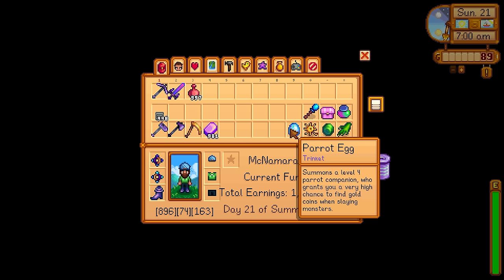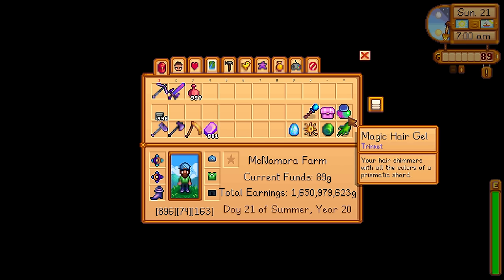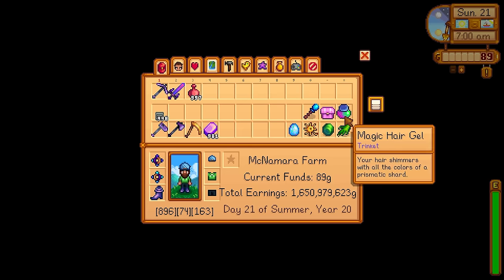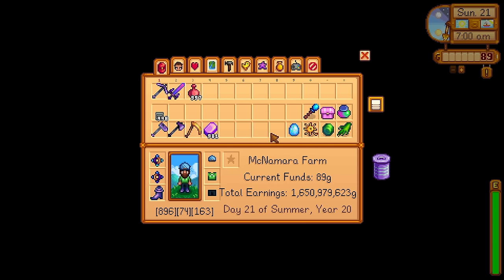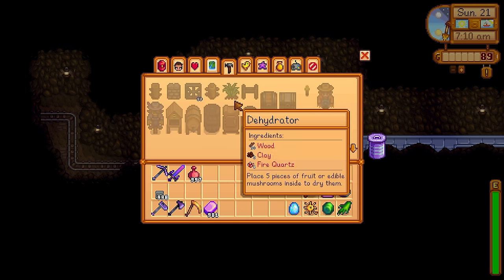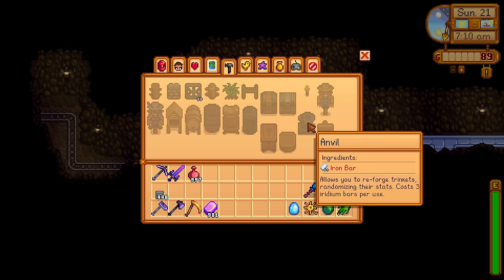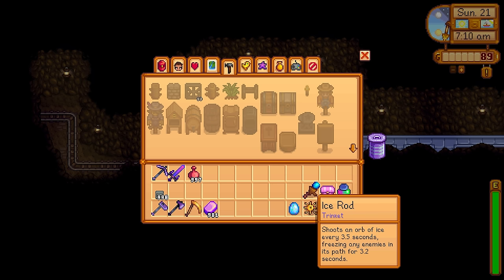There are about 8 trinkets you can get in this game. We've got the Parrot Egg, the Golden Spur, the Green Frog Egg, the Basilisk Paw, the Magic Hair Gel, Fairy Box, Ice Rod, and also a Magic Quiver that I'll show you later on. Each of these trinkets serves very unique purposes. In order to reforge these trinkets, we need to make an anvil — it's just 50 iron bars and you get that recipe once you unlock the Combat Mastery. Some trinkets can be reforged, others can't. Reforging just means slightly altering the stats on these trinkets.